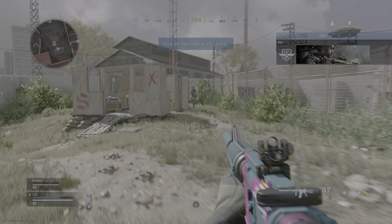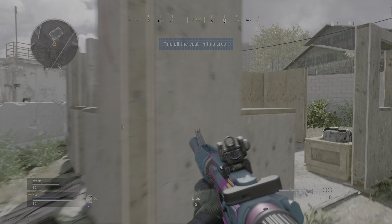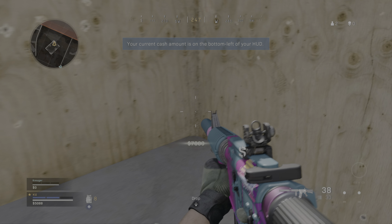Request recall flyover! Cash and loot are found inside buildings. Locate more cash.